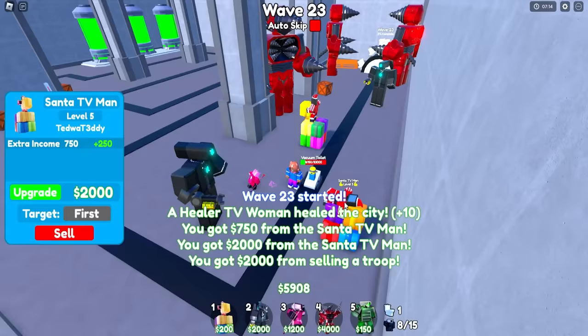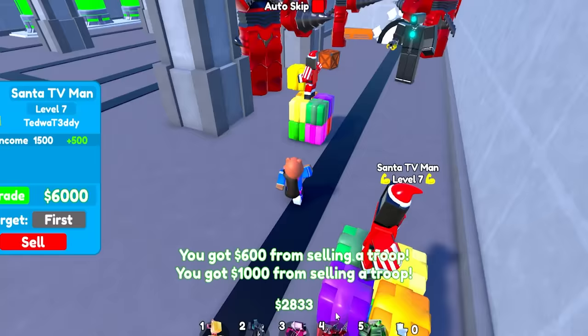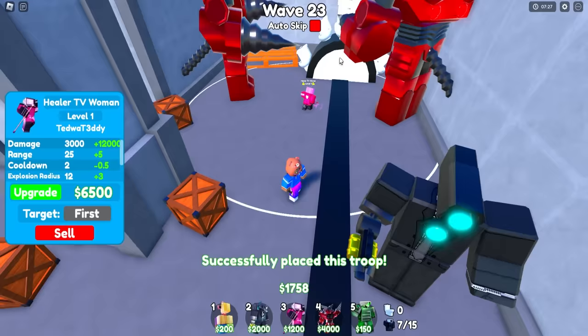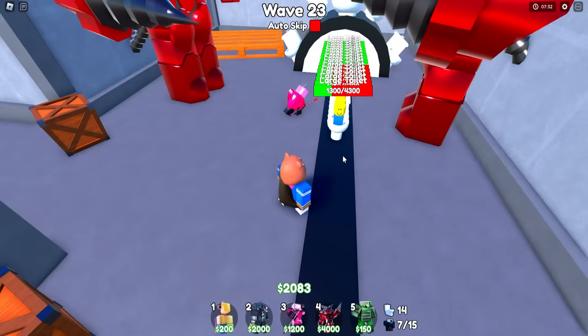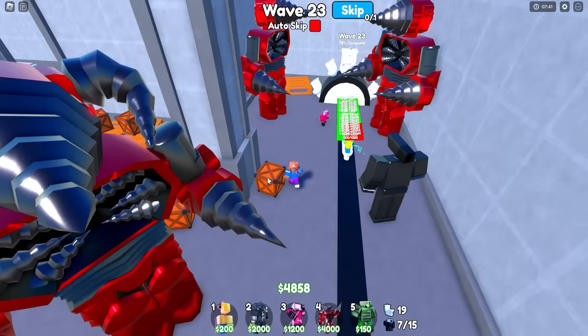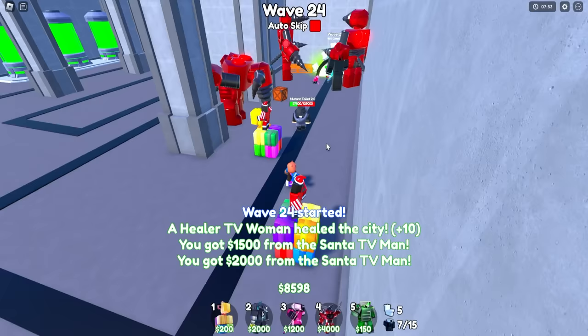I need to focus on upgrading my farms and max them out. I'm going to sell one unit and place my healer — she slows down enemies and has an explosion radius too. Look at that damage — this guy is just chomping on enemies. That is broken. I'll place my toxic unit here so enemies get slowed down.